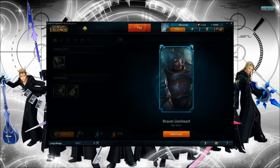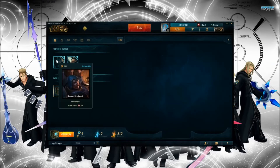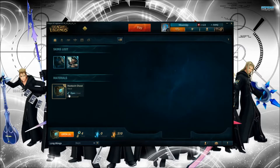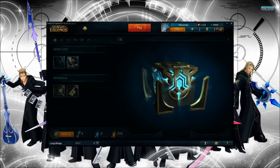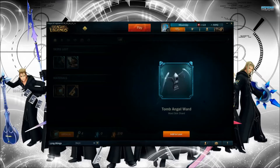Okay, so Lionheart Braum — I've got the shard for that. I can either disenchant that shard for essence if I hate the skin, or I can upgrade it. If I disenchant it gives me 250 orange essence, and if I actually want it I have to spend 450 essence to craft the actual skin. We'll see what we get out of all these chests first before deciding what to disenchant or craft.